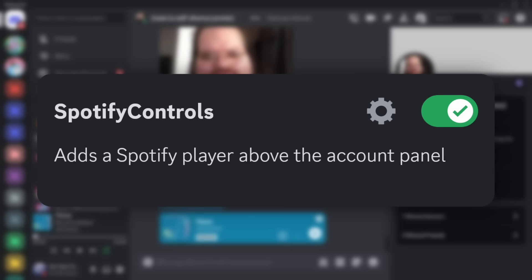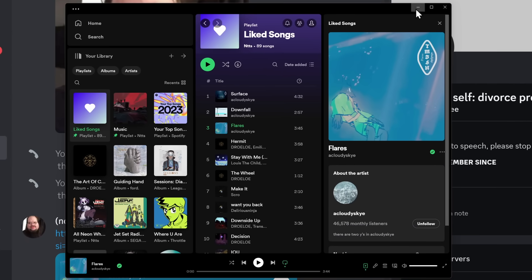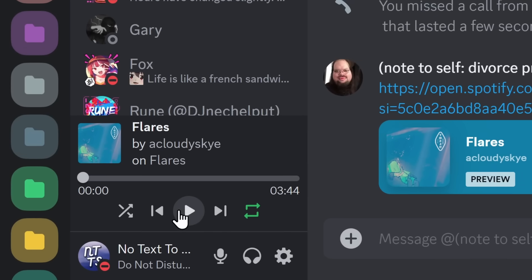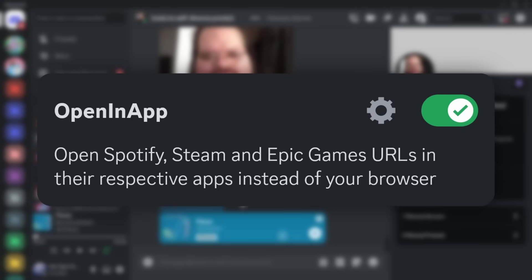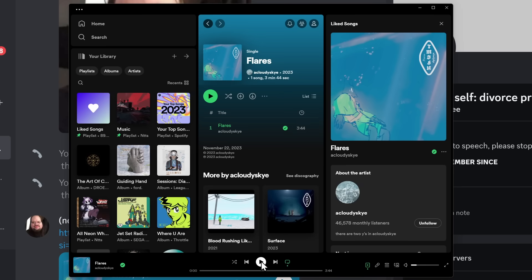This next plugin, Spotify Controls, is actually great, because every single time I'm on Discord I have to switch between Spotify and Discord — it's a huge headache. But if you enable this plugin, you now get these controls down here which allow you to play music, go to the next song, go to your previous song. It's great! Finally, this last Spotify-focused plugin is called Open in App, and what it allows you to do is when you click on a Spotify embed link, it actually opens up the Spotify app. The nice thing about this plugin is that it also applies to Steam and Epic Games links.